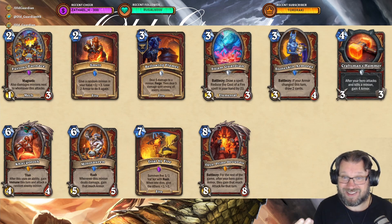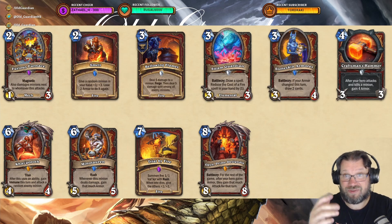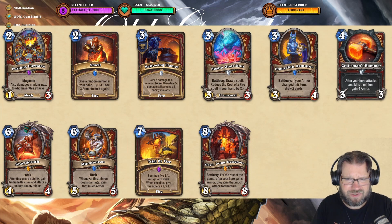Odin is the card that's going to make Contra Warrior a thing again. 8 mana, 8/8. Battlecry for the rest of the game: after a hero gains armor, they gain that much attack for that turn. You could have lots of combinations with Odin — obviously you could have big hand buffs on Minotaur, and then the Rush gains tons and tons of armor. There's still the Tidal Revenant, the 8 mana minion that deals damage and gives you armor. That turns into bigger than a Pyroblast, potentially. The main question is, how do you make sure that you can actually play Odin? How do you find Odin from your deck?